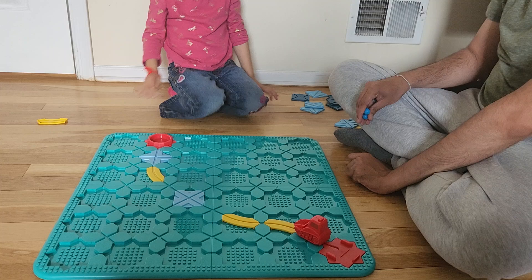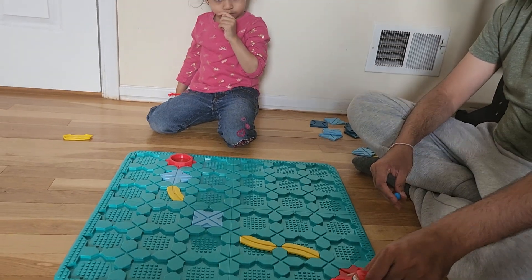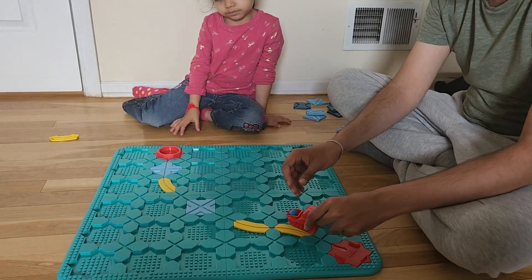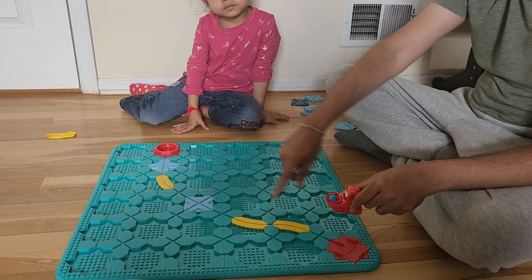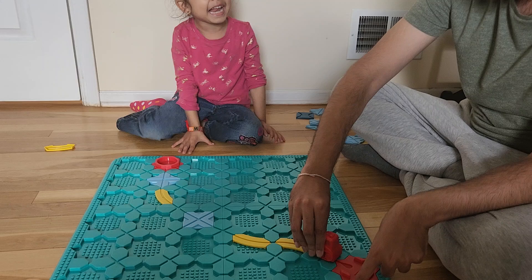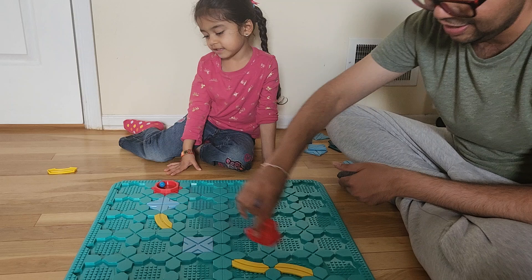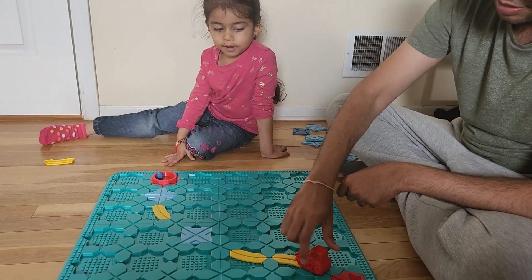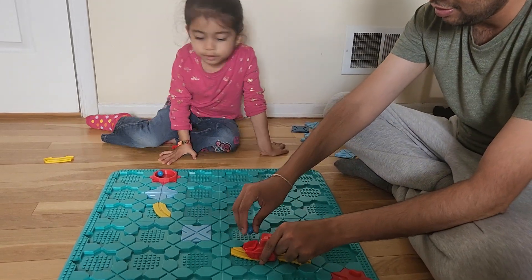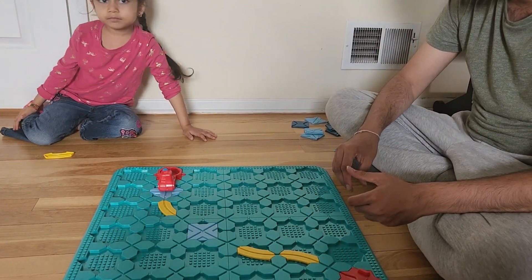Now this part is a little bit difficult for younger kids. To move the car you need to basically pull it — notice how it goes. For this part you do need to provide them a little bit of help. Now Virti, we are going to test your road. Tell me what is the name of your road? Virti road. Good job. Now let's put the second one. My mistake.